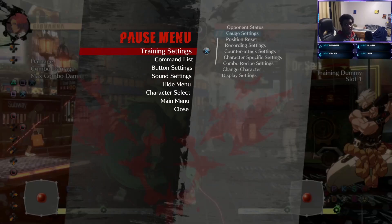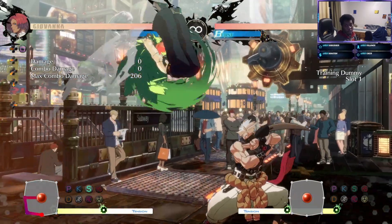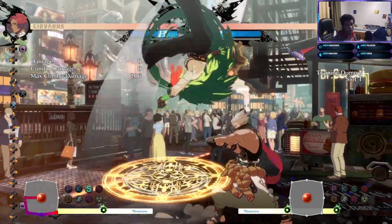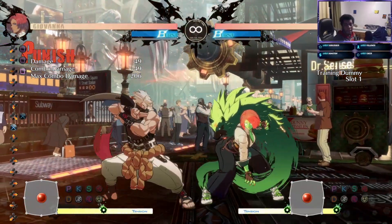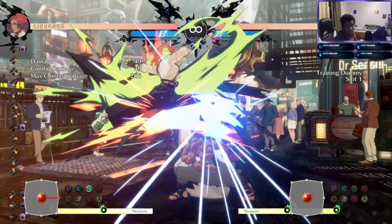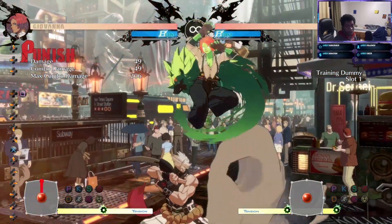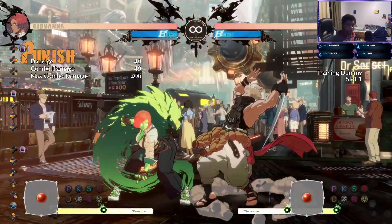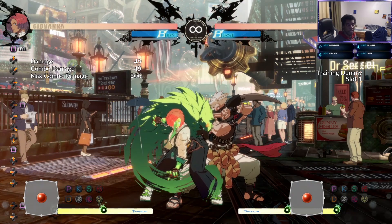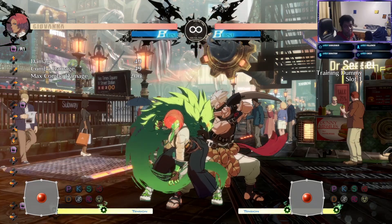Another thing that's safe in neutral is her absolutely ridiculous mixup opportunities with corner circle back slash. It works both in the air and on the ground. If you jump in and cover with the heavy slash or come in with a kick — which hits pretty high — there's a lot of cool stuff you can do to extend block strings.